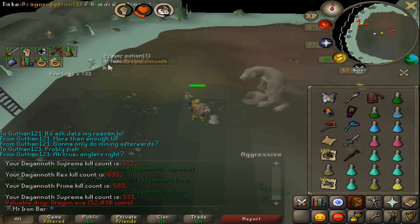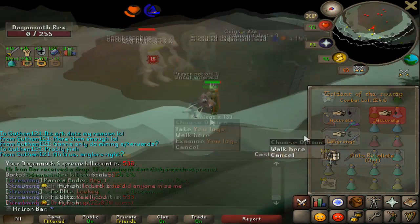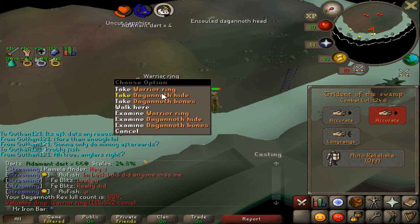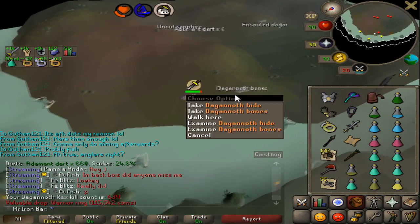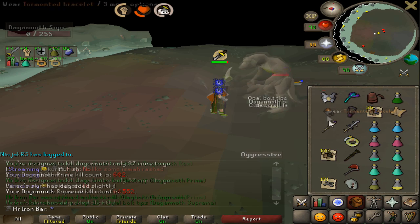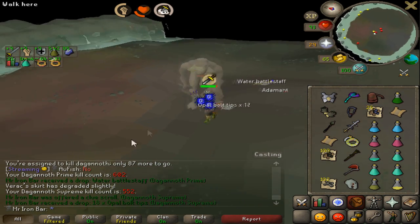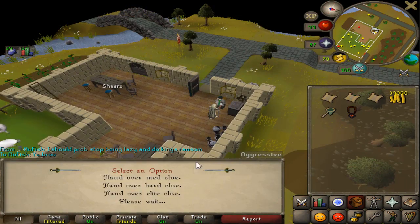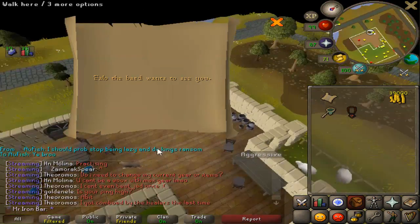Dragon Axe! My first Dragon Axe in a super long time. Warrior's Ring! There we go, I'm getting something — we're getting some drops here. Take that Warrior's Ring. Oh, is that an Elite Clue scroll I see? Perfect, right after my Master's. The Elite Clue I just got allowed me to get another Master Clue — my favorite type of clues.